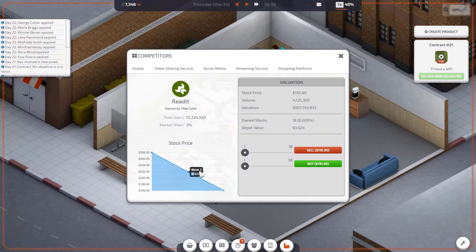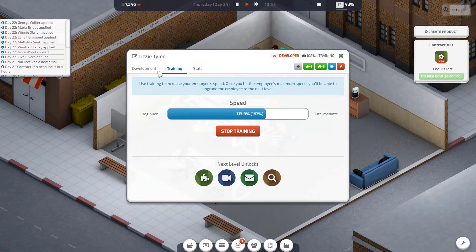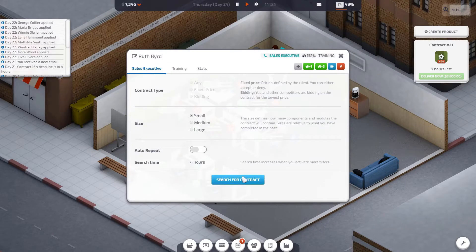Just checking on my Reddit stocks — they're going down. So that was a great investment. Not really. The new developers are at 114 in training, and Lizzie probably just needs a break to be honest. This is going to be difficult to start with, but we'll get there.